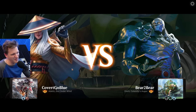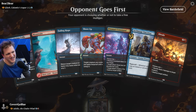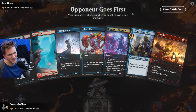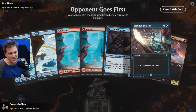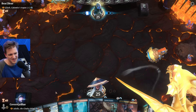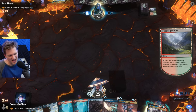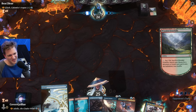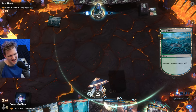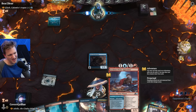Against Glarb - so far every Glarb deck I've played with these pre-cons has absolutely dumpstered me. This hand is not fast enough - so painfully slow. I need a curve that starts on one. We're on the draw again. I complain because magic is a tilting game and it's how I cope. You don't like it? Lots of other channels out there. This card is so bad I think.